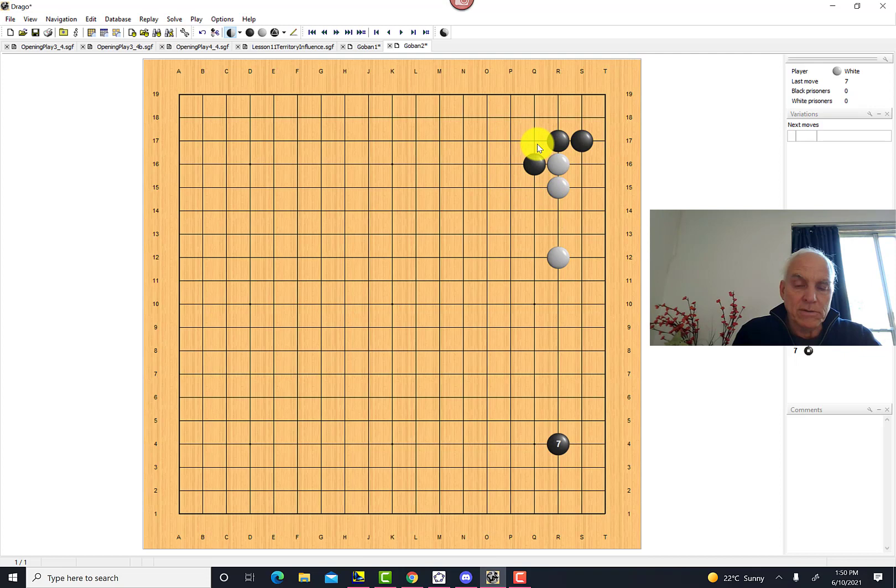The most obvious fierce move is the direct cut. That should be considered, and if it works it's often very powerful because you're separating the opponent. Black has more or less two responses. The submissive one is to play from underneath and drive out a little into the side, trying to get enough room for a live group. But this is very favorable to white because the outside influence here is worth more than black's territory — a very big advantage for white.